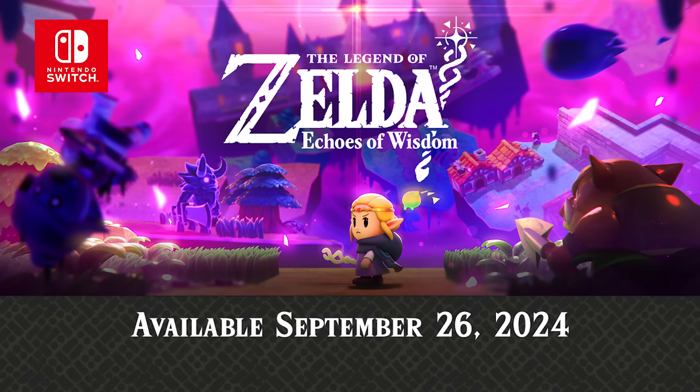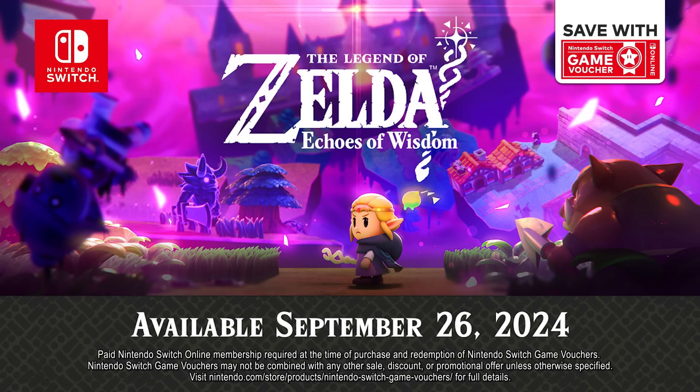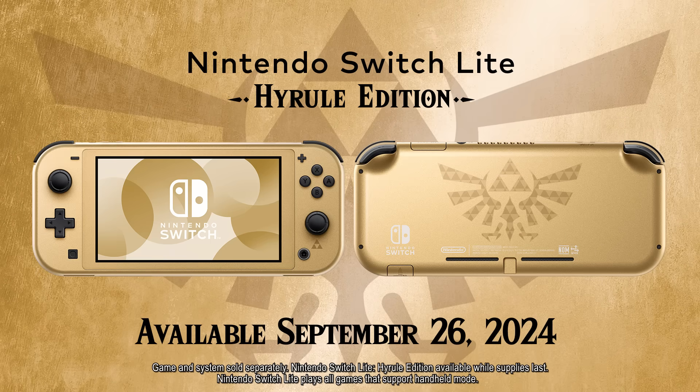The Legend of Zelda Echoes of Wisdom, available September 26th only on the Nintendo Switch system. Pre-orders are available now on Nintendo eShop. Nintendo Switch Online members can save on this game with Nintendo Switch game vouchers. The Nintendo Switch Lite Hyrule Edition system is also available for pre-order and will launch September 26th.